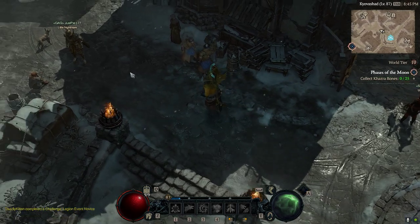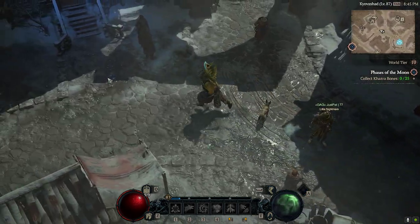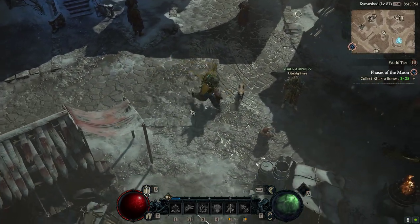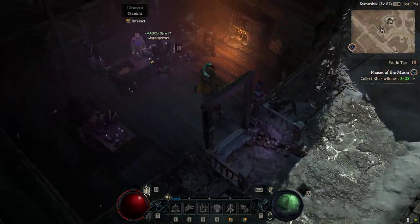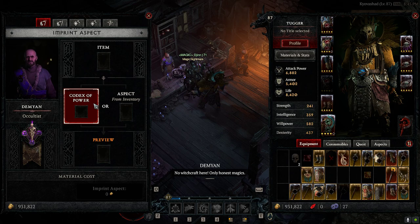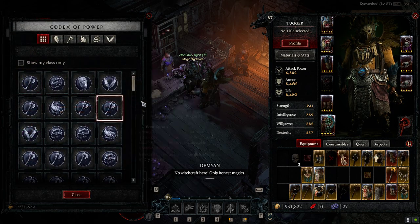So to help out some newer players or lower level players that are wondering how they can get legendary aspects — you walk over here. This is the Occultist. What you do here is, if you click here, you'll see your Codex of Power.